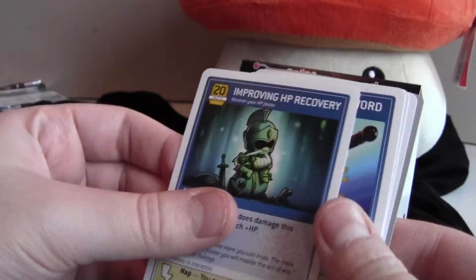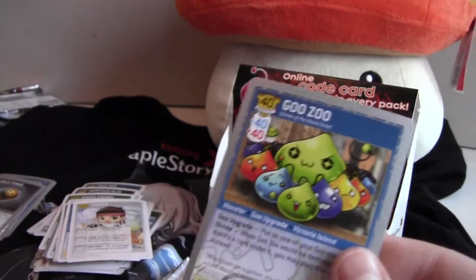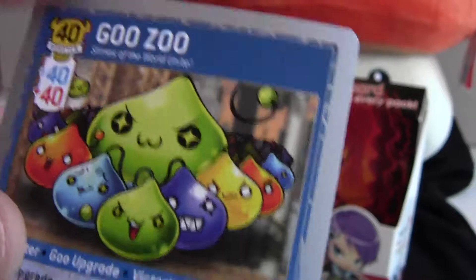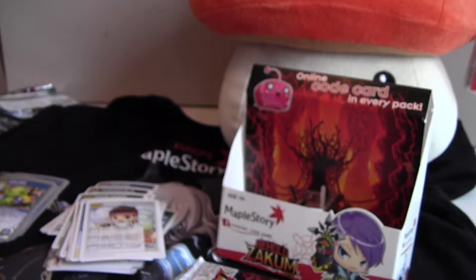Nimble Feet, Improving HP Recovery, Final Attack Sword, Flower Fish, Great Spell Booster, and Guzu. I really like the artwork on that one. So here we have King Slime, surrounded by his minions of slimes. Really cool — that's all rare.